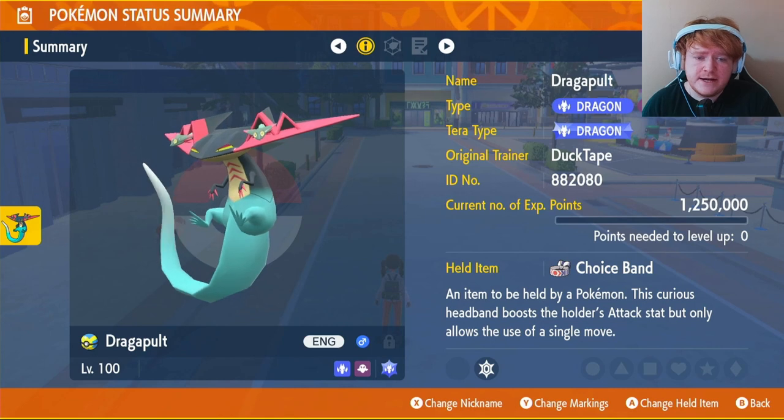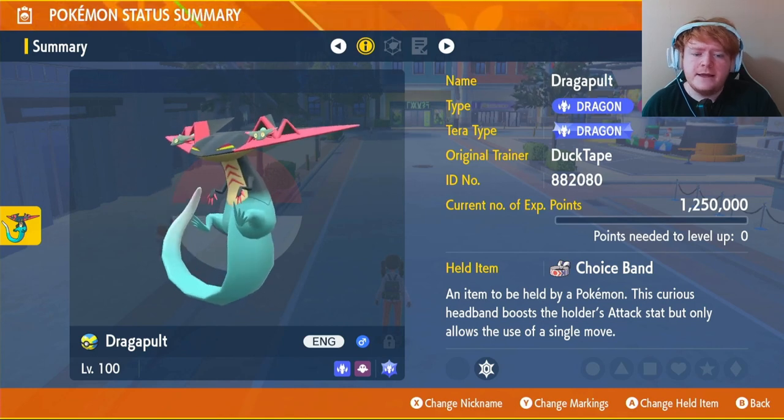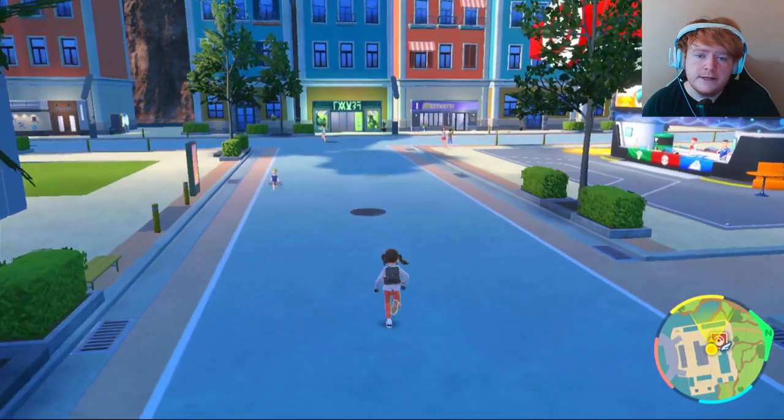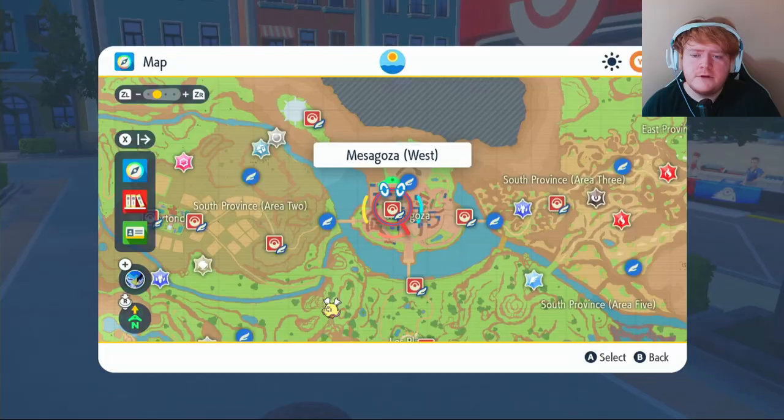When you catch your Dreepy or Drakloak, make sure it's a Dragon Tera type because that's the one we're going to be using. The item we're going to use is the Choice Band. This is actually the first time we're using it — we don't normally like these items, but for Dragapult it seems like a really good choice.